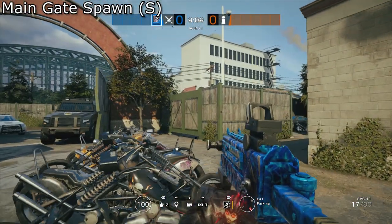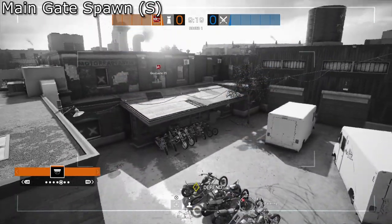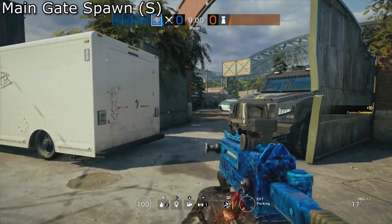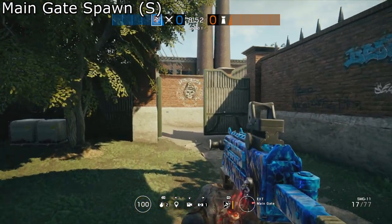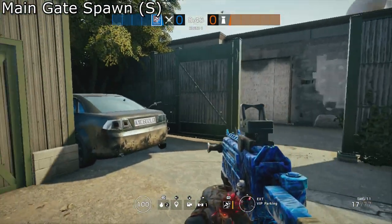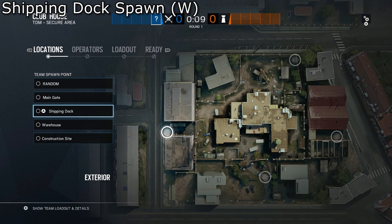Near the second pathway we'll find the first outside camera on Clubhouse. That second pathway will take you down to the police cars again. The final way is off to the west — going this way will get you to the changing room, which leads into Strip, and also further west is the junkyard. The second spawn is the shipping dock, sometimes called junkyard spawn, and it's on the west side of the map.